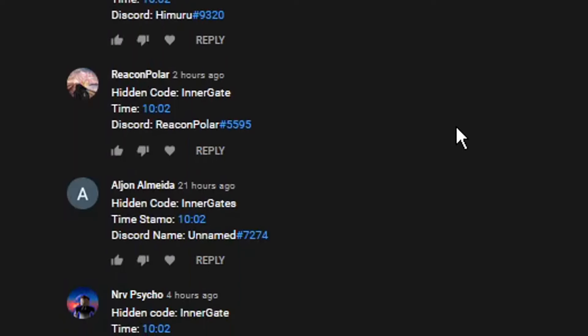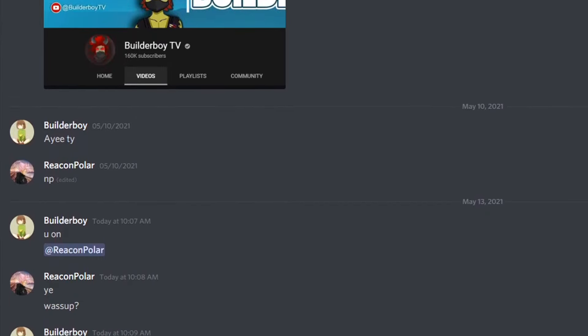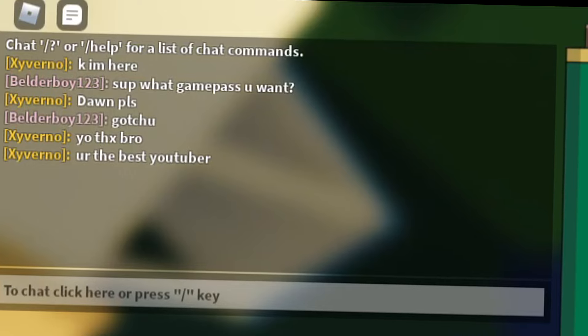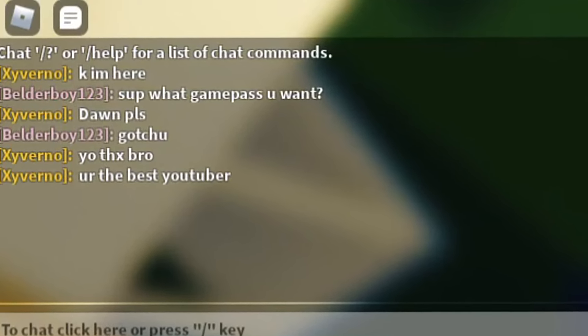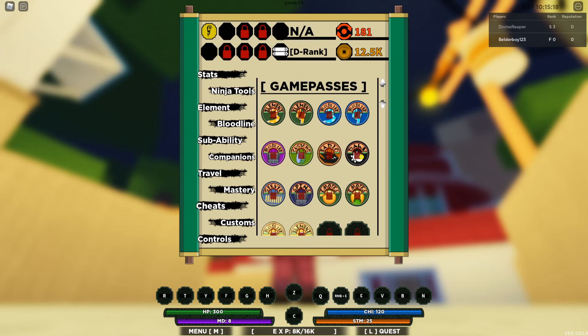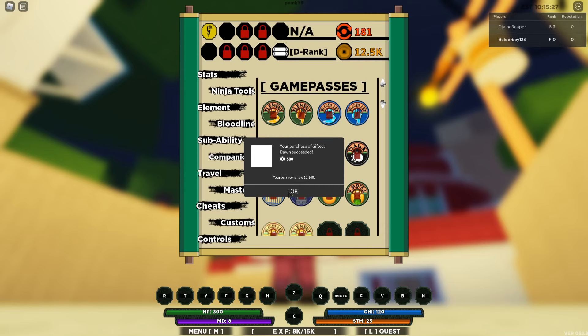I just want to congratulate today's winner, which is this guy right here. Congratulations to him. So I DM'd him in Discord and told him that he won. Then in-game, I asked him what game pass he wanted, and look at that — perfect timing. This guy also wanted a Dawn game pass, so I said why not, and I just gave him the game pass he wanted. Congratulations to this guy.